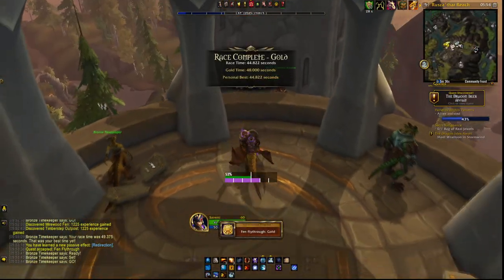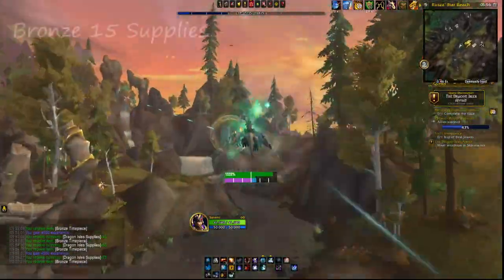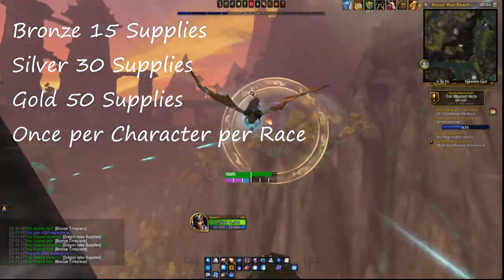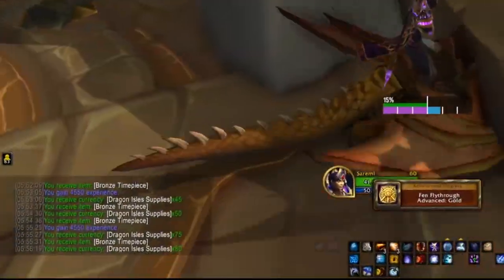Completing each race rewards you with Dragon Isle Supplies. Very important: those supply rewards are only once per character. Achieving Bronze Time gives you 15 supplies, Silver Time gives you 30 supplies, and Gold Time gives you 50 supplies. For example, if you get the Gold Time right away, you get 95 supplies total — no need to do Bronze or Silver.